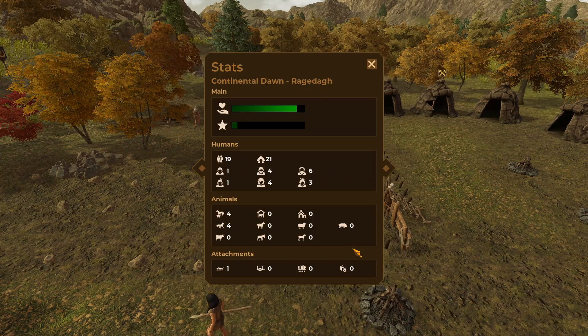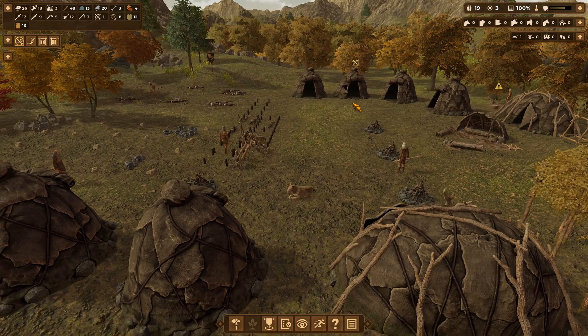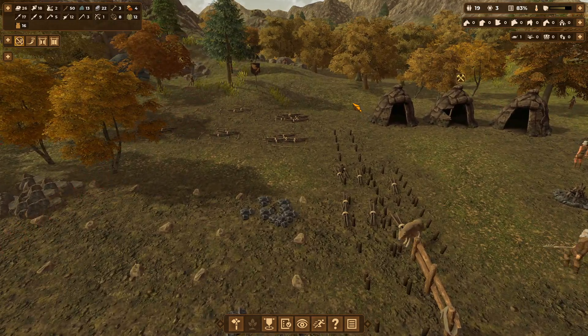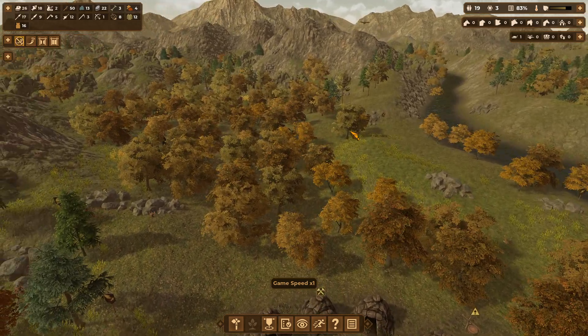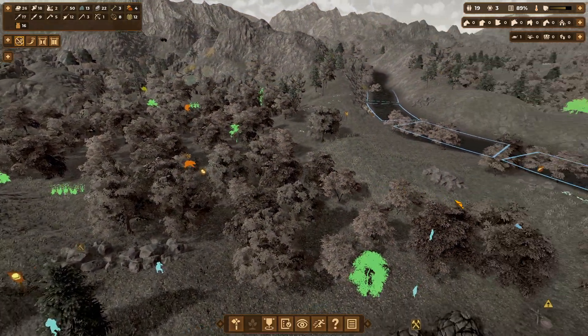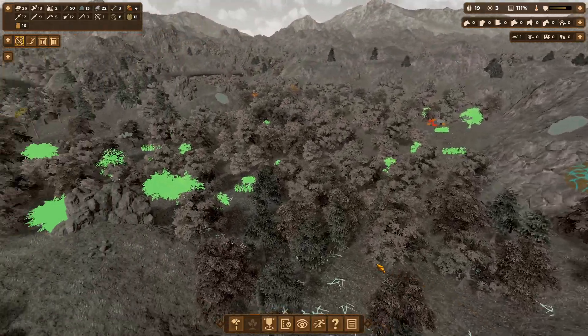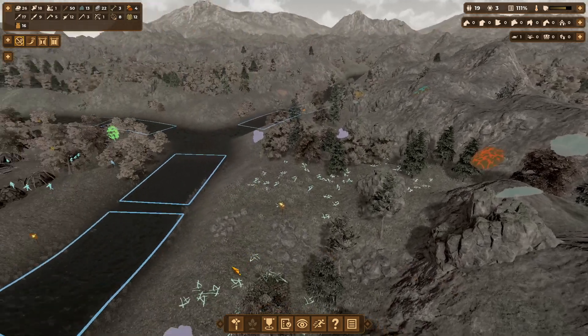We have two kids, eight adults, and nine elderly — so we really have ten longterm population. Because if we get a disease, old people are going to die. We need skins. Once we get animal domestication that'll be great. Let's just set stuff to go hunt — all of those hunt. We're not that overworked, it shouldn't take too long to organize some hunting parties. That should be good.